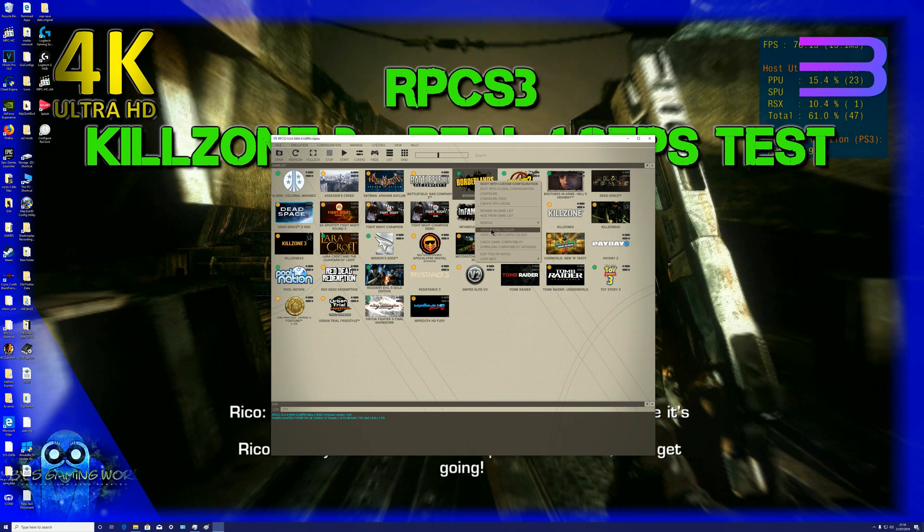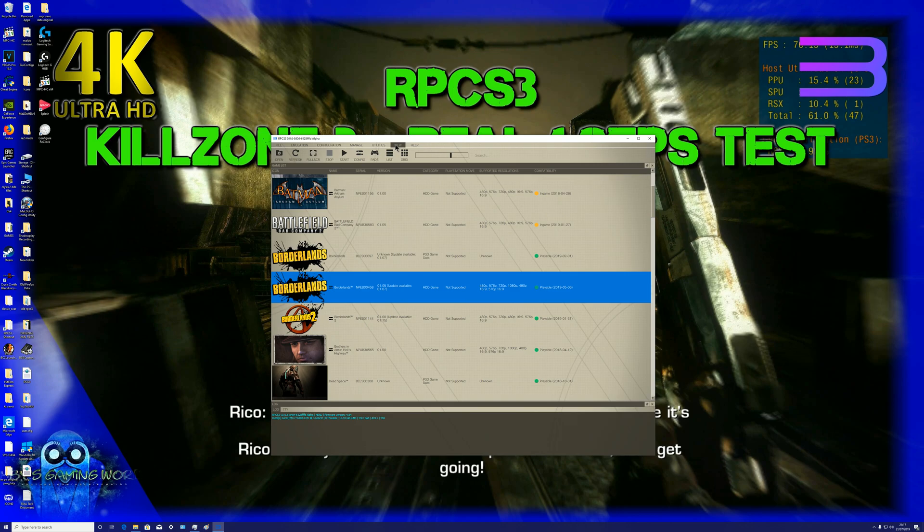So what we do is we open the install folder. We need to change from grid mode to list mode. Now if you go to View > Game Categories, make sure all of them are checked. What you're basically seeing here is not two copies of Borderlands — what you're seeing is the game and the game data, a.k.a. DLC.